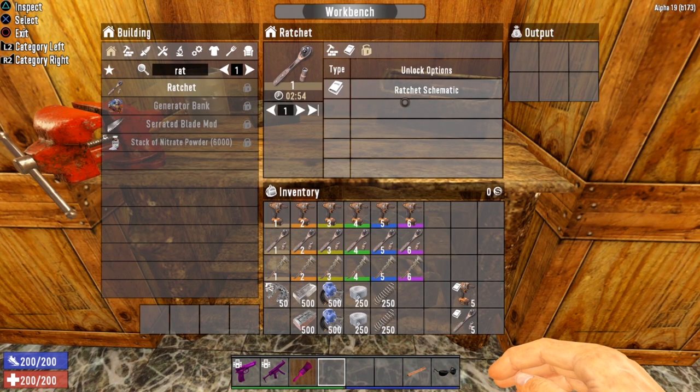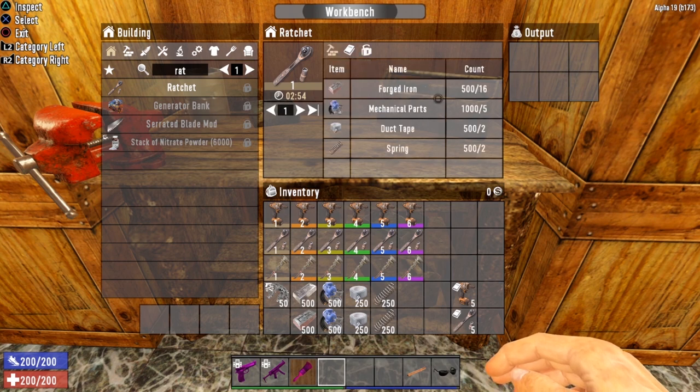To craft the Ratchet, you will need to find the Ratchet Schematic — there is no other way to unlock crafting it. Once you find it, you'll need Forged Iron, Mechanical Parts, Duct Tape, and Springs. Keep in mind that as you increase the Salvage Operations perk, you increase the tier available to craft, which also increases the amount of items needed — same materials, just more of them.